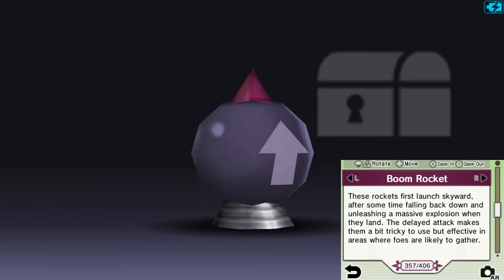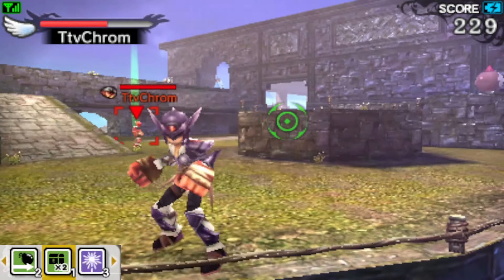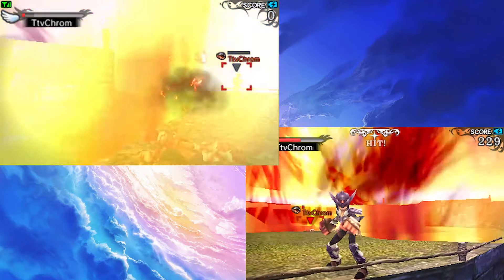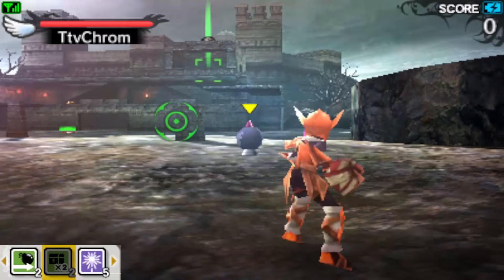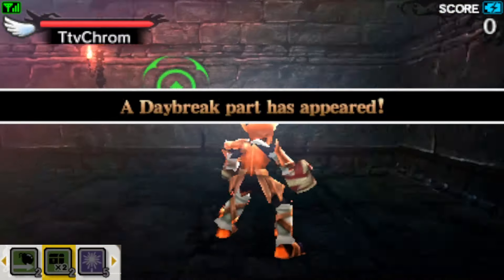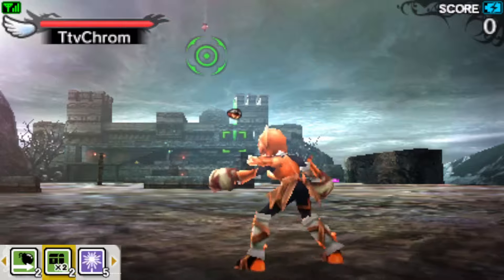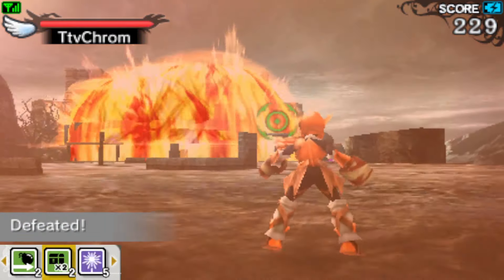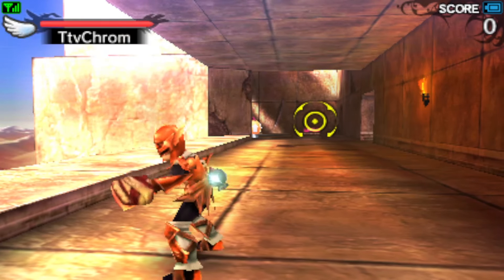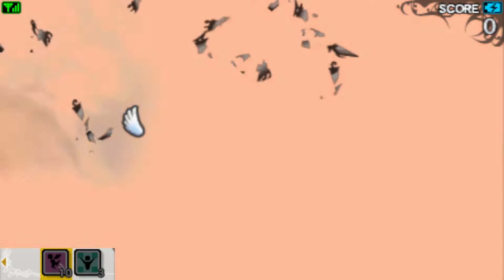The Boom Rocket is easily one of the deadliest items in the game. When placed, the rocket launches after a moment — dealing some damage going up — and creates a massive explosion on return. It's best to put this in a sneaky spot where enemies frequently go through, and with Item Attack Plus it has the potential to clear a whole free-for-all room. It's an especially dangerous item in Light vs. Dark, where you can smoke out an angel from a hiding spot like Spiral Tower or Ancient Fortress. As an angel, you can also use it defensively by placing it where you're hiding if you're expecting a fight.